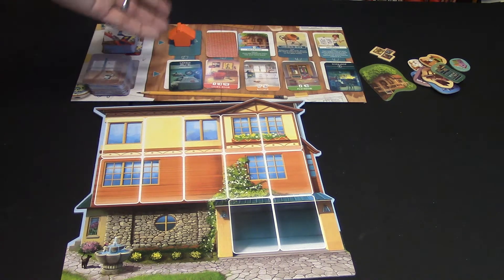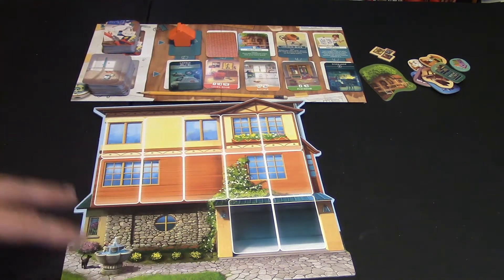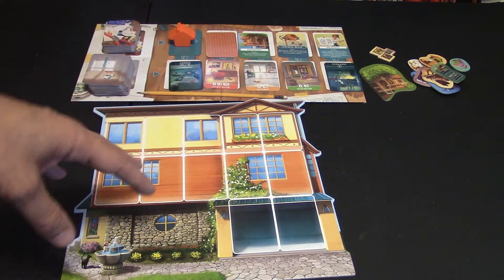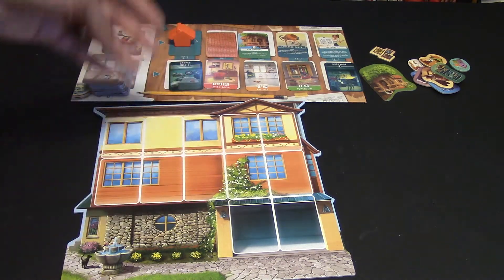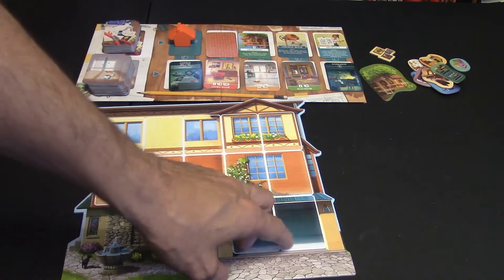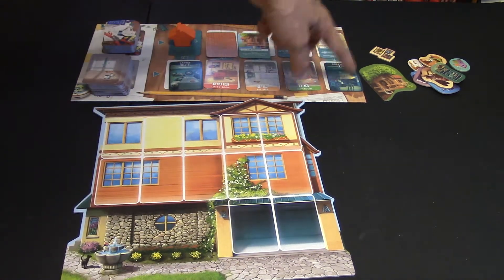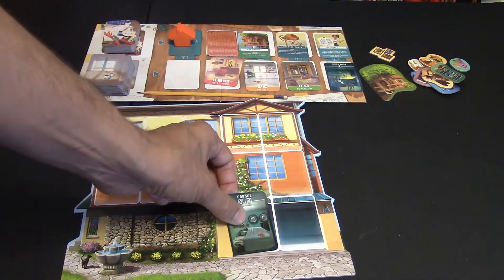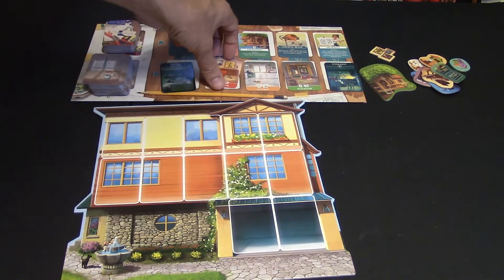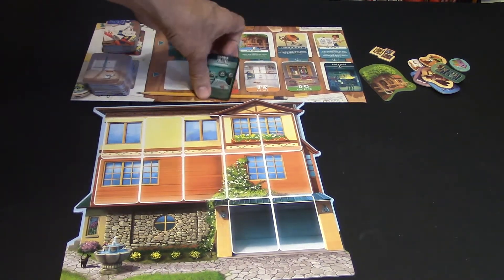The game starts off where each player, in order, is going to pick one of these columns and put it in their home. You're building rooms and stacking them up. Right now I can only place rooms here and here, and the only two types of rooms I can place down here are cards that have the darker borders around them. So for instance, I could get a garage and put it there, but I could not put my living room down here in the basement — it has to be a darker color card.